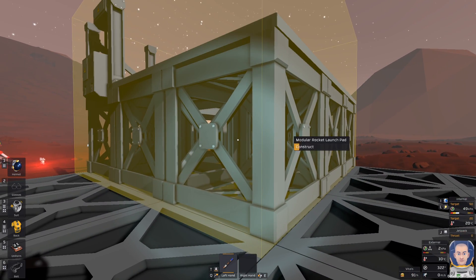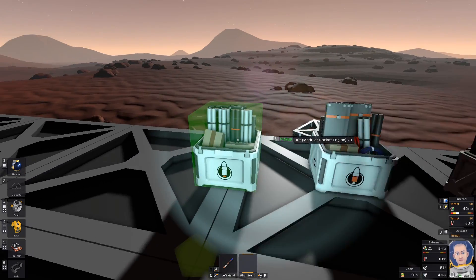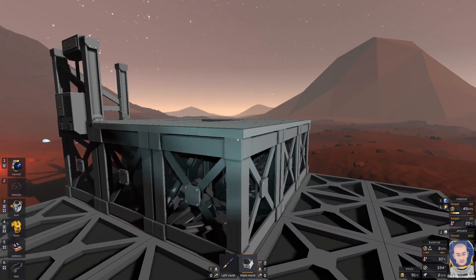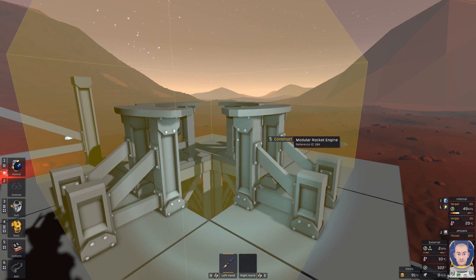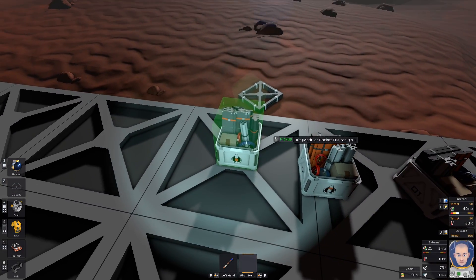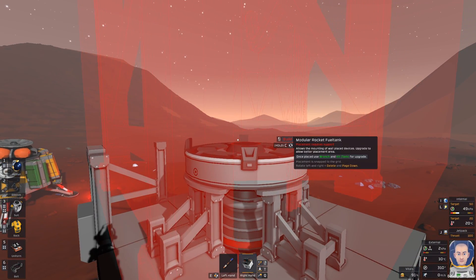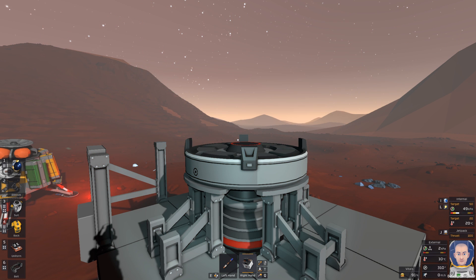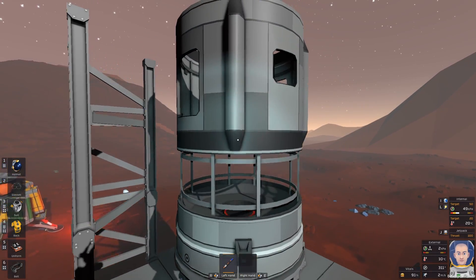Let's finish it. So this is the launchpad. Next thing we need is the rocket engine. I'm going to place it in the middle just like this. I need to finish it. Next we need the rocket fuel tank. This is the rocket fuel tank. Let's rotate it just like that, and I need to finish it as well.